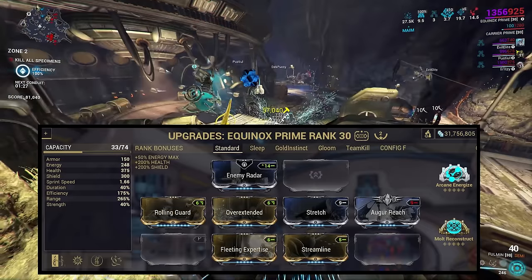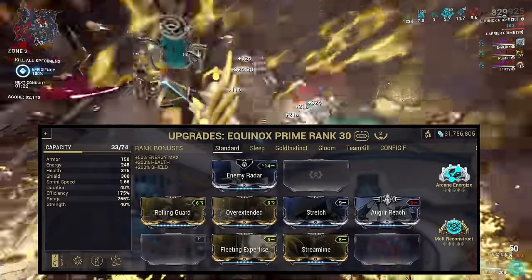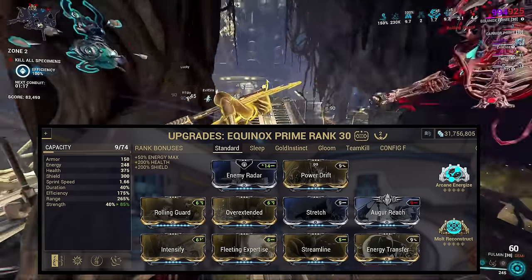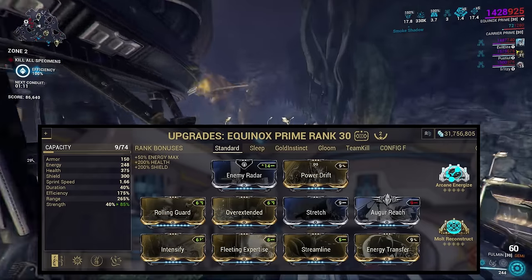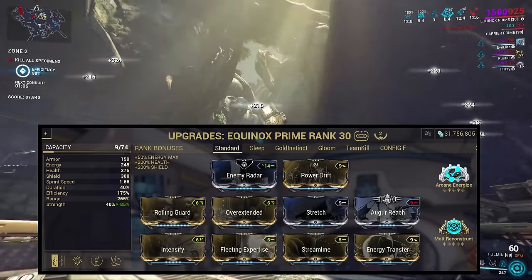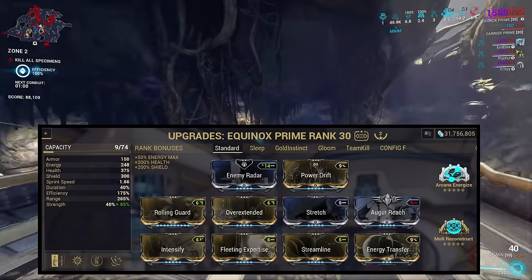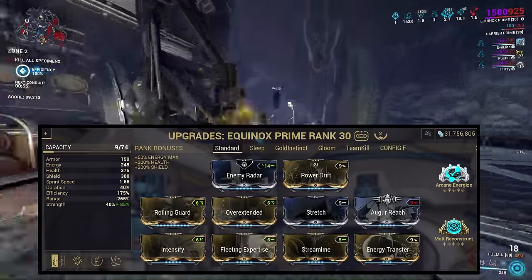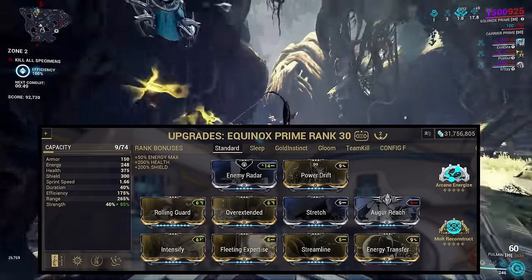As the damage absorbed isn't affected by strength, Equinox only requires range and efficiency on the base build. For the additional slots we have spare, we can take Equinox in a few different directions. By building back in some strength, Equinox can make use of the augment Energy Transfer. With this, Equinox can activate her fourth ability in night form, gaining shields on enemy kills. If things get particularly rough, Equinox can even turn on Pacify to reduce incoming damage. When you're ready to nuke, Energy Transfer allows Equinox to switch to day form without losing the accumulated aura charge, meaning instead of using that charge just to heal your team, she can unleash the damage built up against enemies.